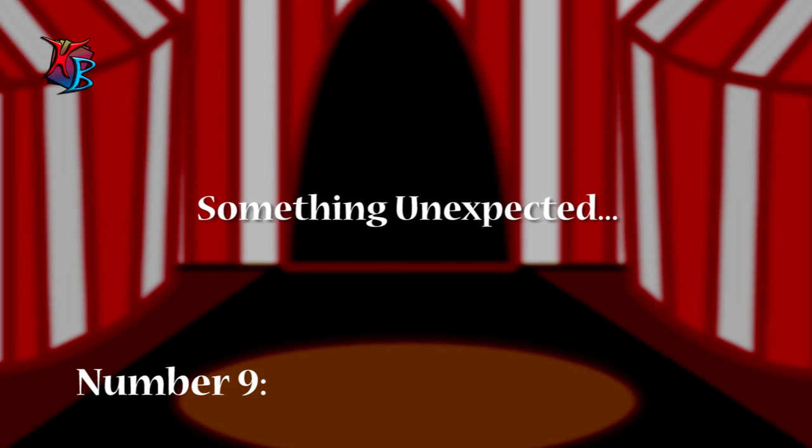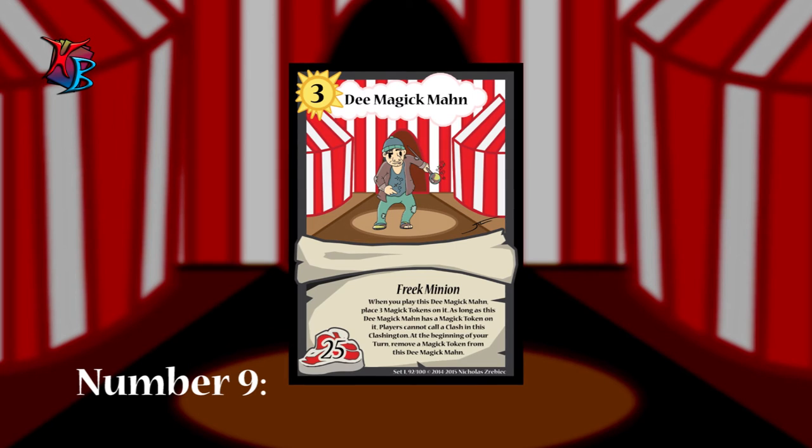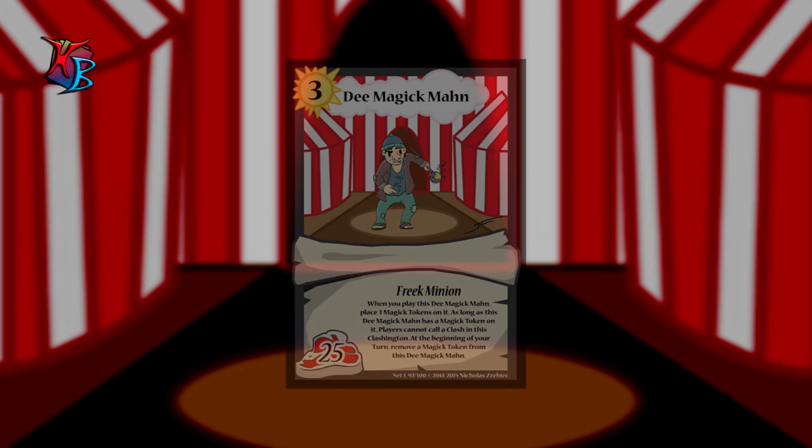At number 9, we have something a little unexpected — D-Magic Man. A true keeper of the Clash, D-Magic Man is capable of halting things, at least for a while. Use him wisely, for he is capable of providing you with anything you need. That anything be in time, of course.